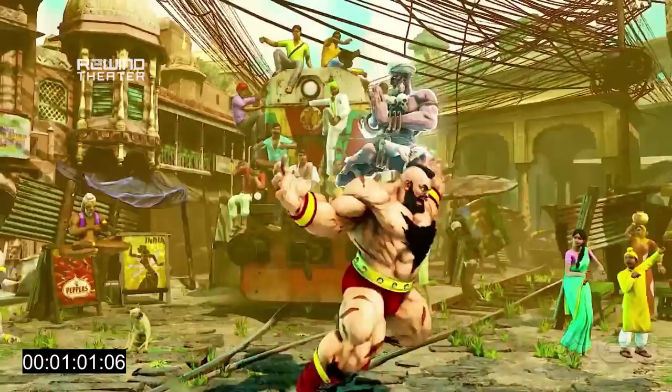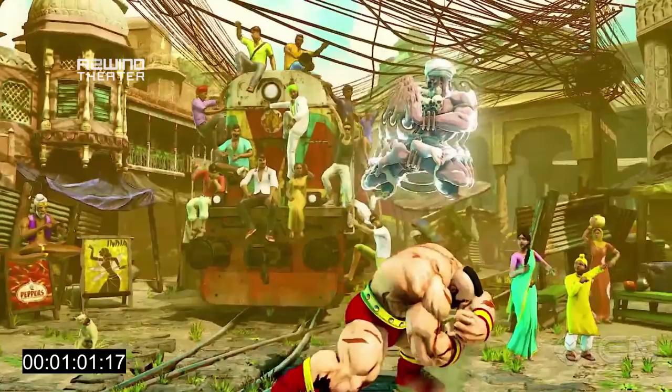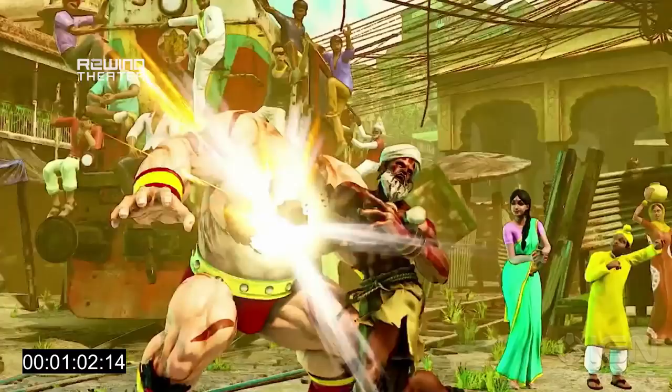And then you see here he uses that height to make Zangief whiff the throw, and then punishes it with what's probably a jump forward. Then some more stuff ensues.